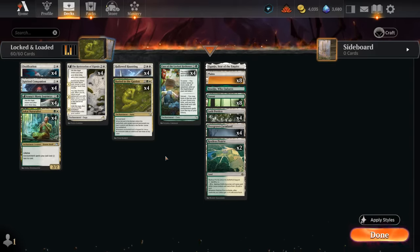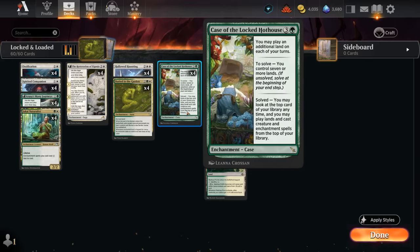Hello and welcome to another Standard Games video. Today we're taking a look at a green-white enchantments slash ramp deck featuring four copies of Case of the Locked Hothouse, one of my favorite new cards from the latest expansion. I'm always a fan of casting spells and playing lands off the top of the deck, and this card enables that pretty easily.